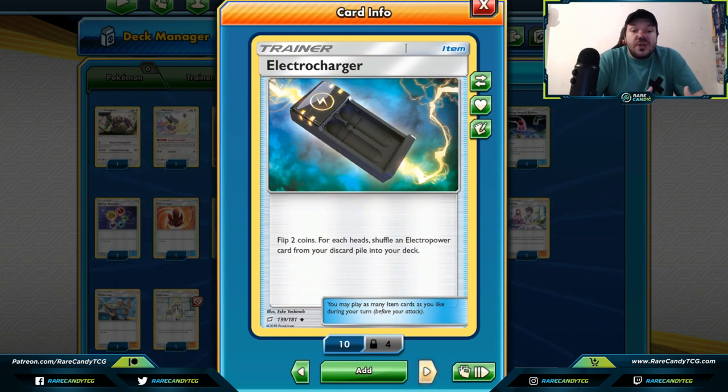Electrocharger — this card is a little bit specific because it gets Electro Powers back. If you are looking to get Electro Power back from your discard pile, you can retrieve it with Electrocharger — if you're a little bit lucky with your coin flips.